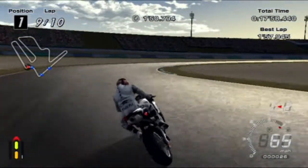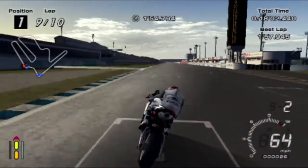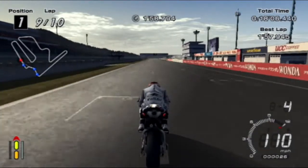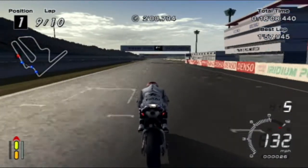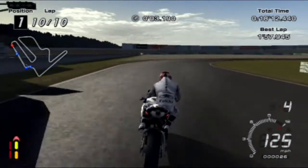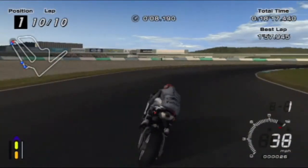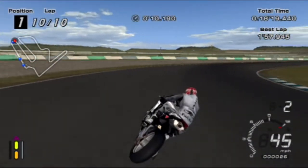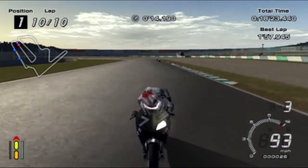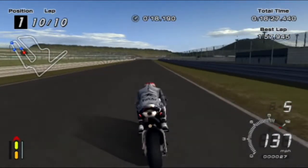I wonder if we do get special rider gear as an unlock — like one of the actual gear sets that we can take on any bike, not just this one, as a proper unlock rather than exclusive to the bike. Who knows? I've overshot the corner though — let's reset. It is the final lap and we do have a bike hot on our tails, so what a mistake and it could be game over.